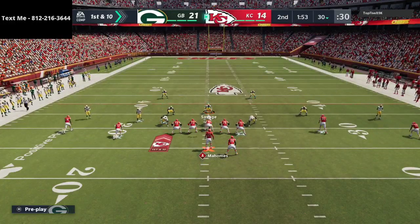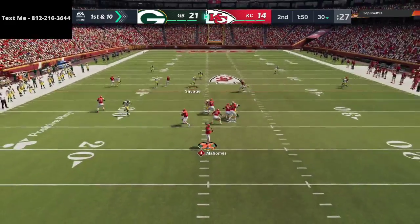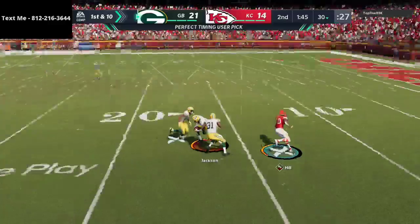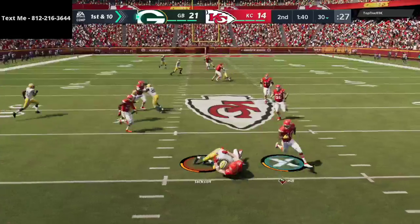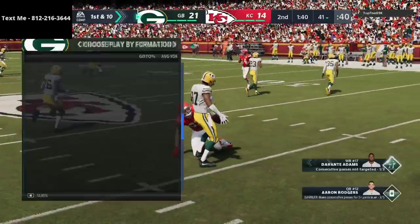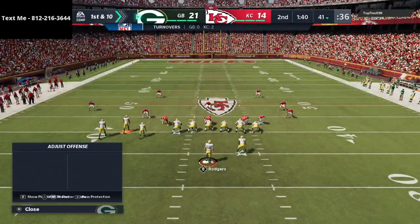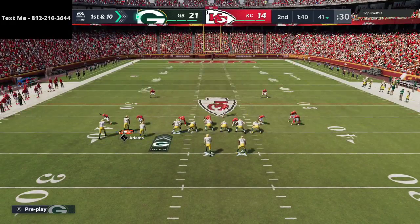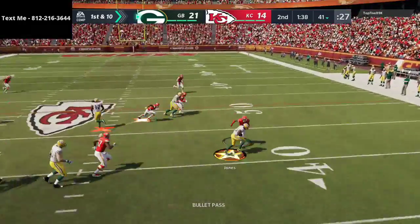We're going to go to some more safe defense — deep halves everywhere to take away his deep shots. He throws over the top again and there's Jackson for the interception — that's a huge turnover! The adjustment to the speed of the Chiefs works. Now we flipped it and we just need a field goal — we don't need a touchdown. We just need to make sure he has no opportunity to go down and score.